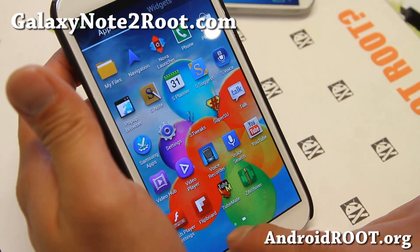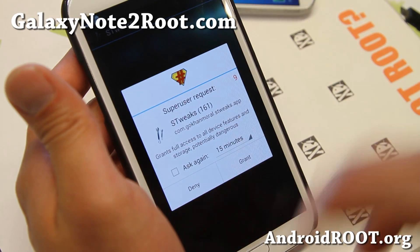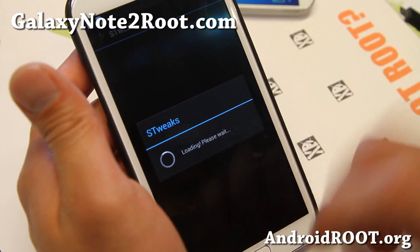You also get S-Voice from the S4. And you do get TubeMate if you want to download YouTube videos. You also have a choice of three kernels: stock, Perseus, or Redpill. My favorite is Perseus, but Redpill is nice too.